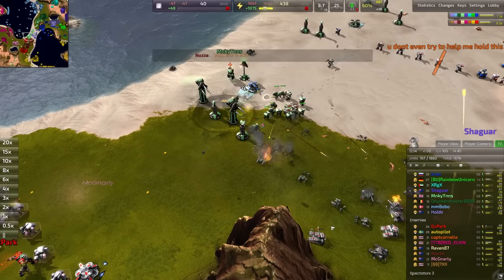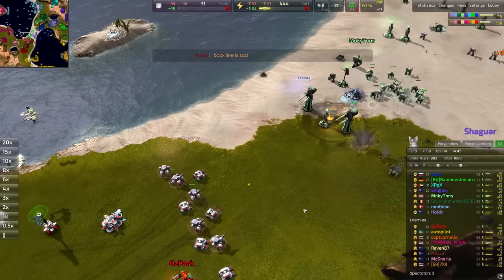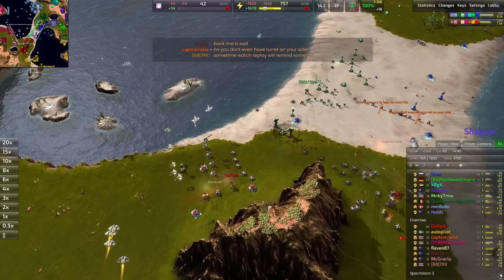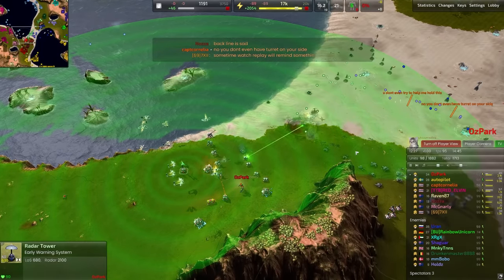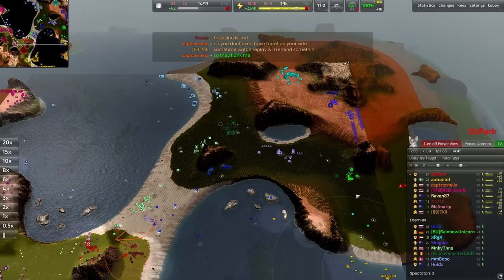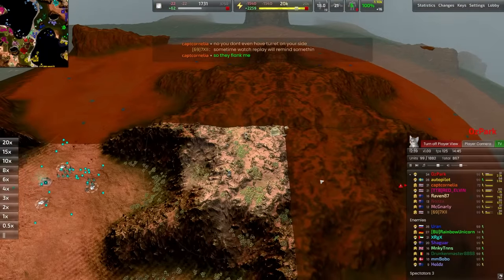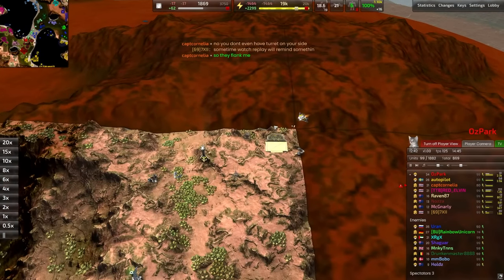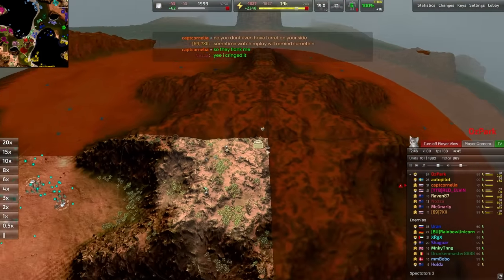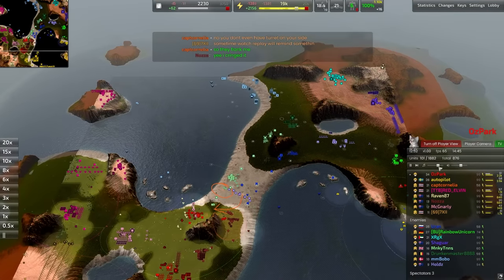Heavy laser towers whittling away at these tanks - not exactly going to burst them down instantaneously, but if you give them enough time they will fall. The hounds are trying to fire away at this static defense but they don't have the vision so they're missing most of their shots. We'd love to see a spy bot included here, or maybe just a radar jammer. Let's see what the red team sees - currently not a lot. Raven 87 has managed to sneak a cheeky little constructor into the backline, going for a bot lab in the enemy's back corner. That's why we have a little bit of vision over there.